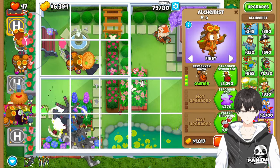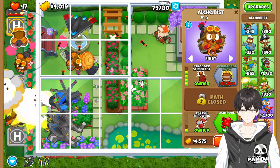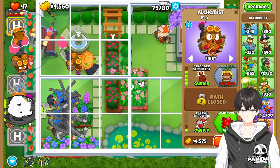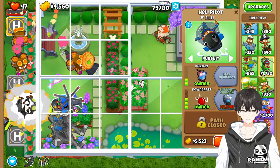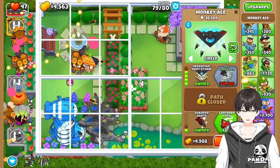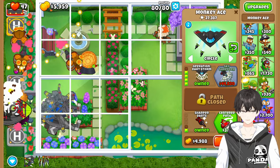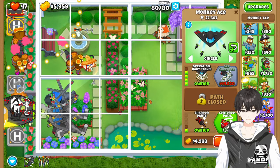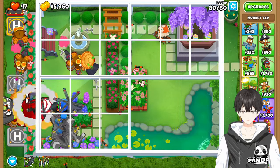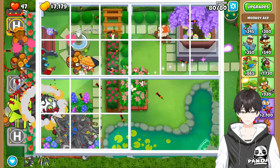So we're going to come back over here and get the Stronger Stimulant and the Faster Throwing. This does attack pretty fast, but we want Faster Throwing so that we keep a consistent buff between the two. And here we're already on round 80 — look at that, taking care of that ZOMG. The strategy looks really strong, doesn't it?